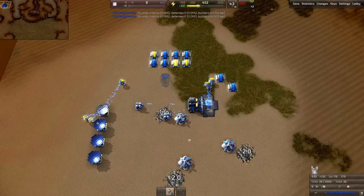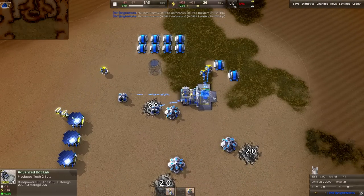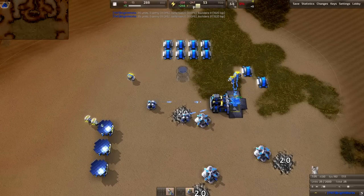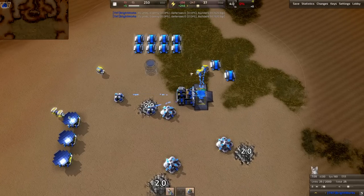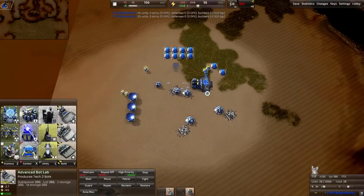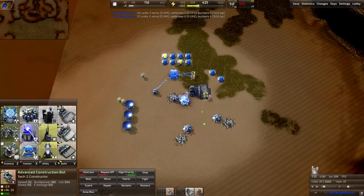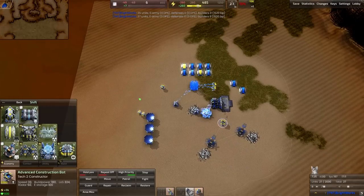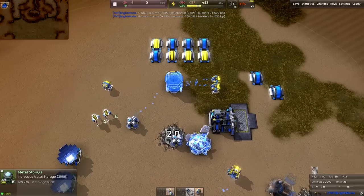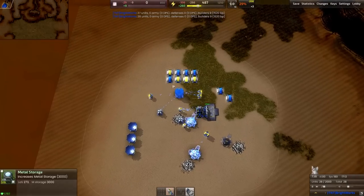And there we go — that should be the very last necessary metal to build this. Start up your T2 immediately. You're going to build that and build a metal storage. We're spending 15 metal per second and spending all of our energy per second, so we're still using our resources effectively. The reason we're building a metal storage is so that we can eat up our T2 lab with no problems.